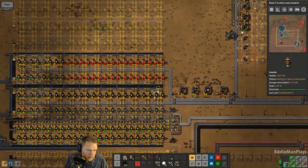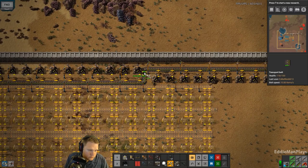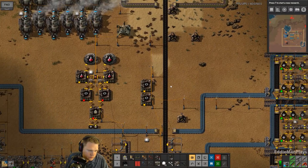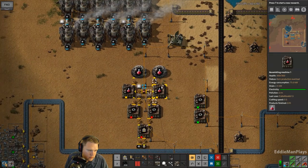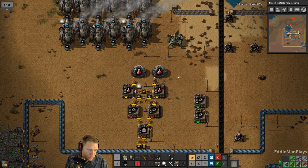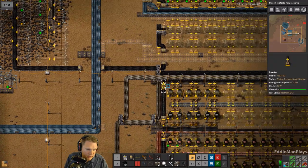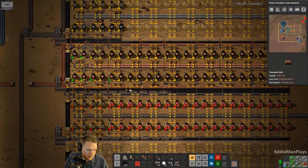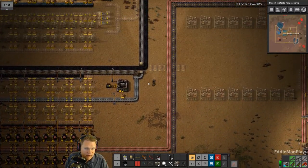Let's make ten of those babies to start off with. Need some more of these. The science is not going to last much longer. In fact, we might not even do any science with that science build there, as I have a plan to get red and green online — if my defenses make it.